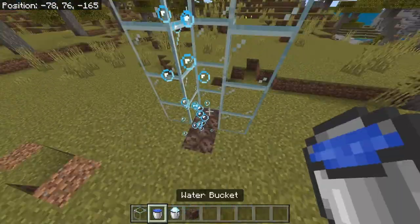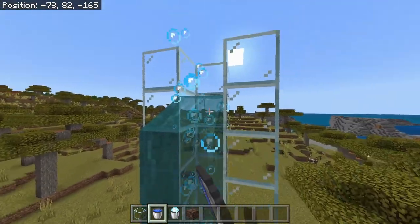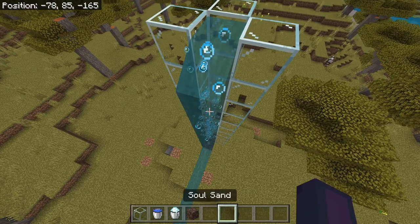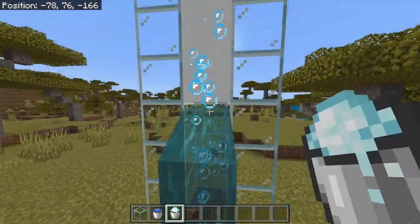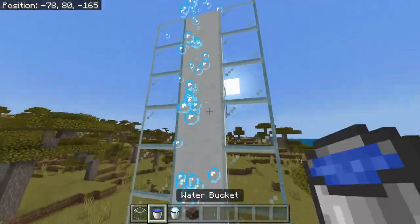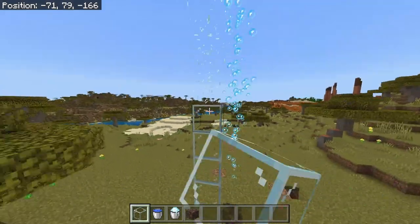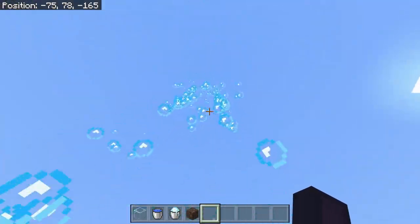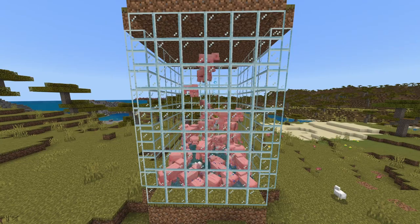To build 2 next to each other, place 3 towers of glass and fill it with water. Then you can place the powder snow. You can do a lot of cool things with this.